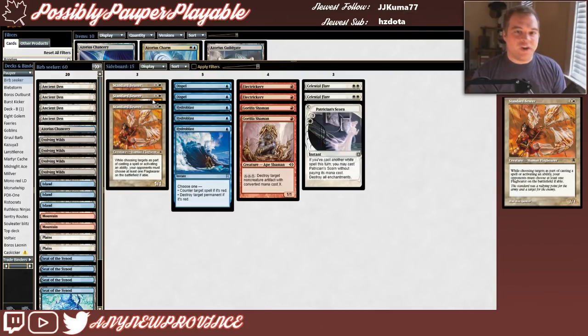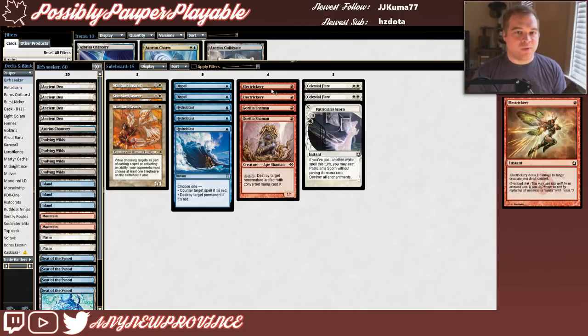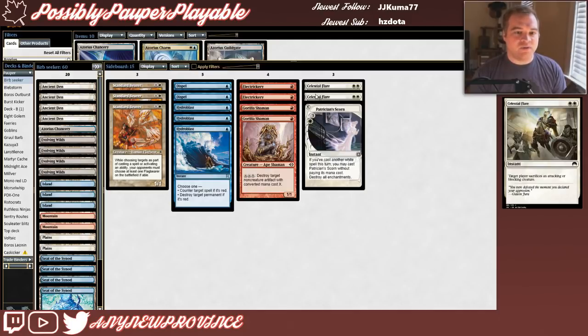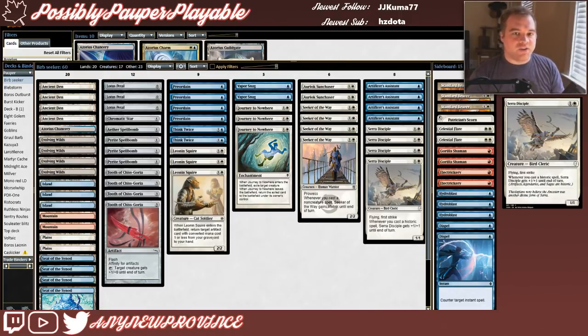Here's the sideboard: 3 Standard Bearers for picking up our opponents' pump spells and auras; 2 Dispels for efficiently forcing through threats or countering pump spells; 3 Hydroblasts to lock up the burn matchup; 2 Electrickery to wrath our opponents' boards if they're on all 1/1s; 2 Gorilla Shamans for blowing up Affinity's lands; 2 Celestial Flares if opponents are on Bogles; and 1 Patrician's Scorn also for the Bogles matchup.